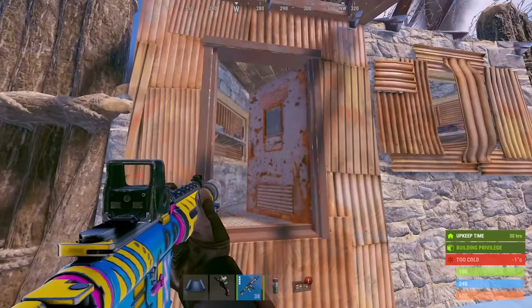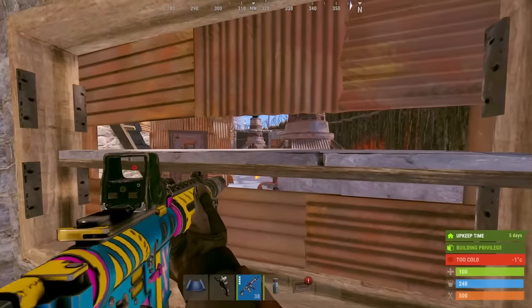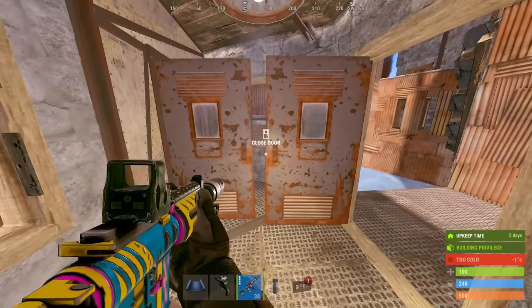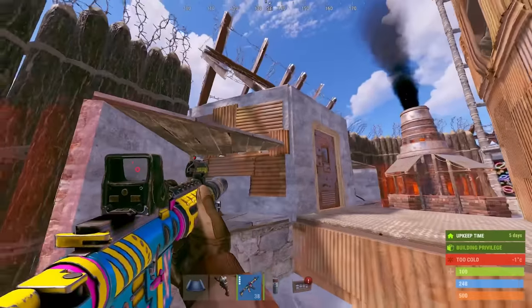There are also three gatehouses leading into the compound, with peaks looking back in. The half-height floors make it more difficult for raiders to shoot you. There's also an airlock to prevent anyone from going deep. These gatehouses are extremely cheap to put up and still offer two turrets protecting the compound.